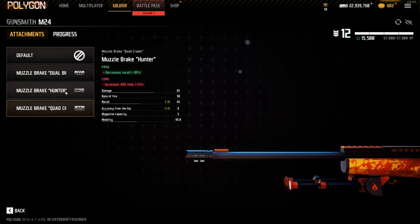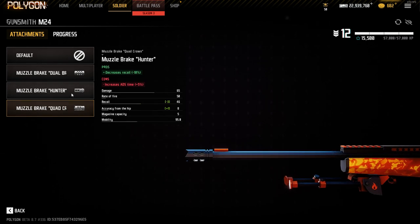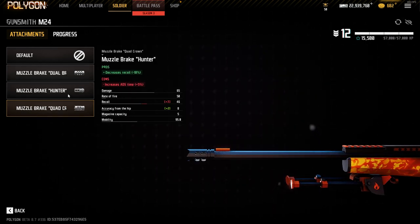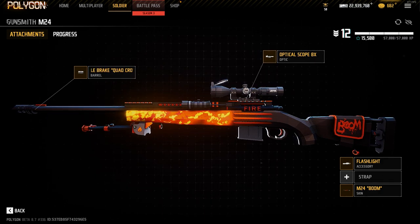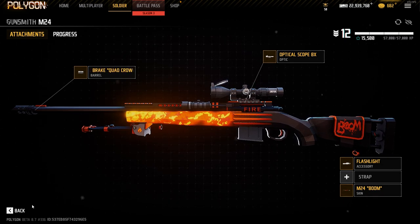Maybe don't use the Hunter Barrel because it increases ADS speed — just try to get as fast an ADS speed as possible; that's really the only thing you can optimize. Other than that I don't really see too much changing with this gun right now. Maybe if it gets an extended 9x scope in the future, a bipod, or a suppressor, it might have some more stuff to play around with.